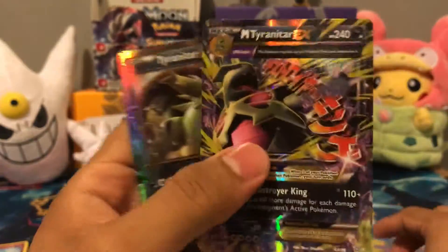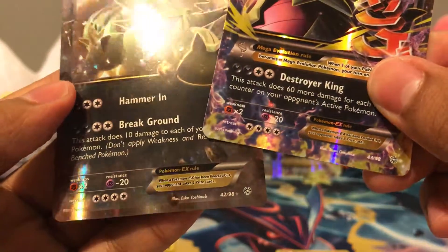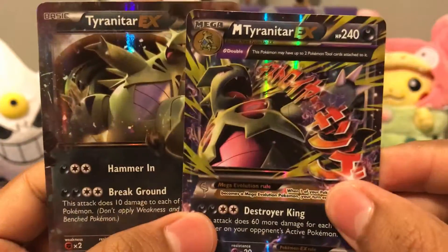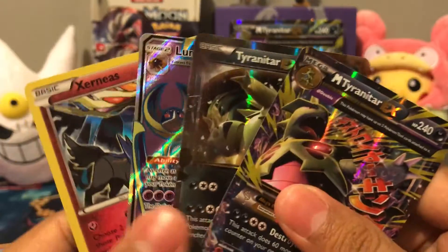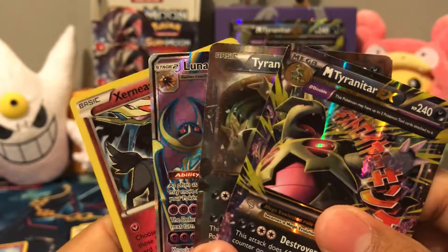And then we have our two — well, they're actually not considered promos — but Tyranitar EX and Mega Tyranitar EX. Alright guys, so I hope you enjoyed the video. Make sure to stay tuned for the next videos, which are going to be coming up: the Primarina, Incineroar, and Decidueye GX boxes.